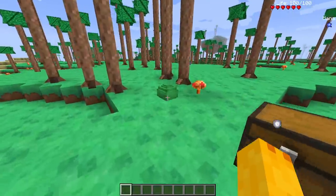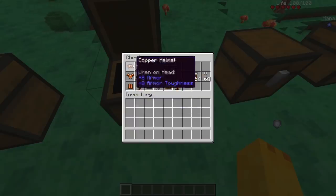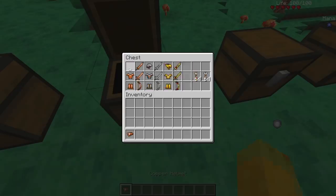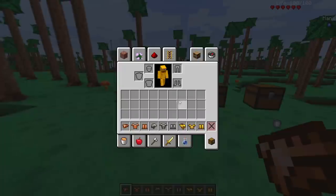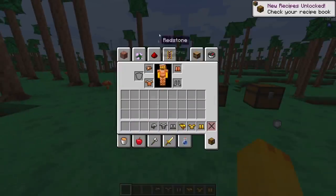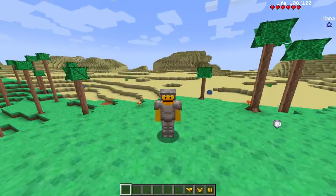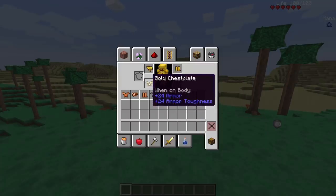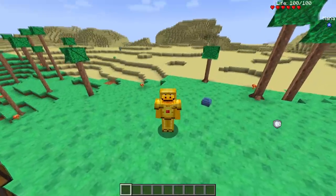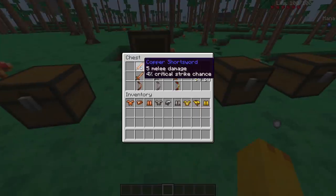Look at the slime spawning in — my boy pulsating! We got all the armors here: copper, iron, gold. Not all of them obviously, this mod's a work in progress with lots of stuff to be added and tweaked. Look at me, I look beautiful. They all give you different armor values — these things are strong, so I'm assuming the mobs are gonna be strong as hell too.